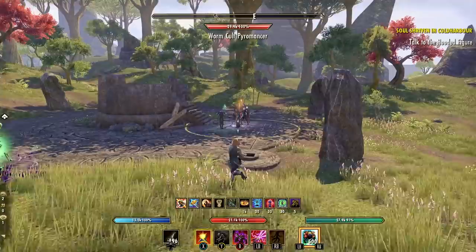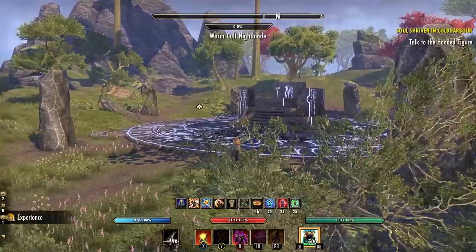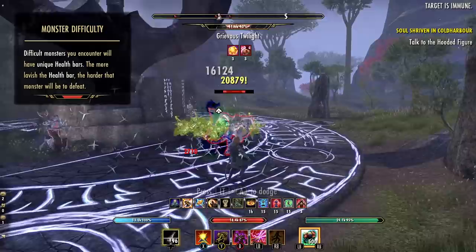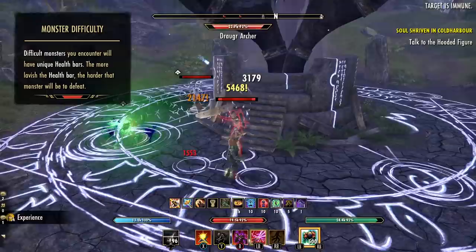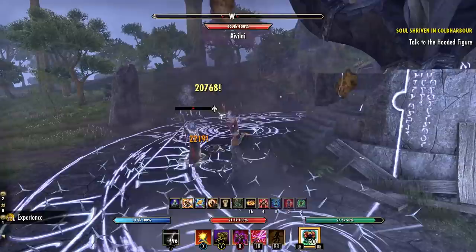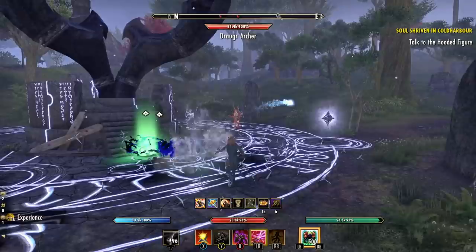That wraps up the grind god stamina necromancer build for the Flames of Ambition DLC. If you enjoyed it or found it informative, crush that like button and let me know in the comments. For more information — including CP breakdowns for 300, 600, 900, and 1,200 CP or the two-bar skill setup — check out the written guide linked in the description and pinned comment. Let me know what type of grind god build you want to see next. Thanks for watching, stay safe, and I'll see you in the next video.